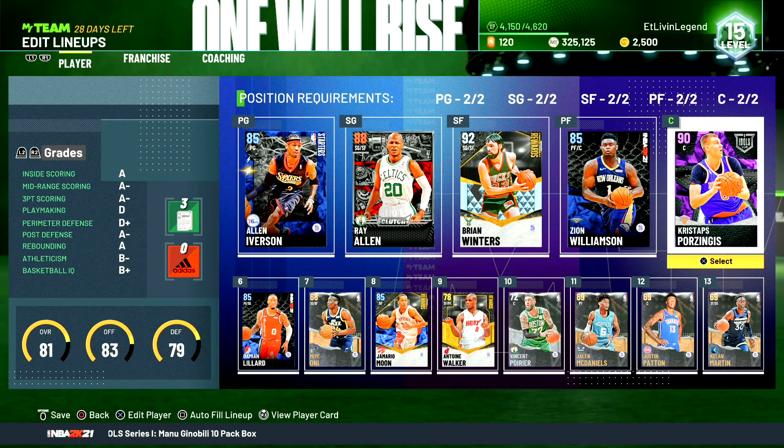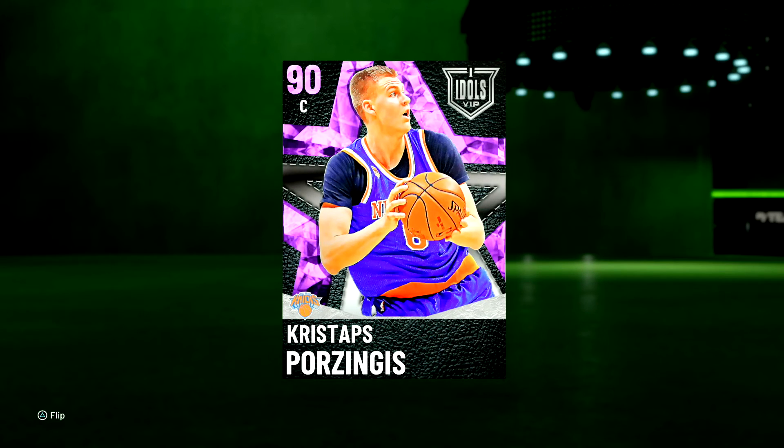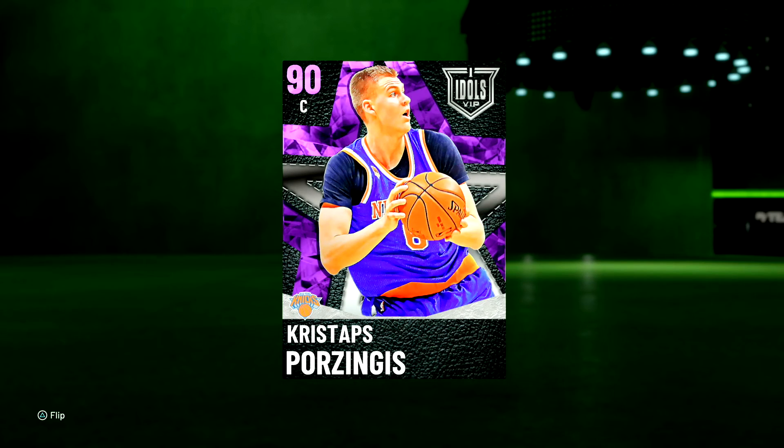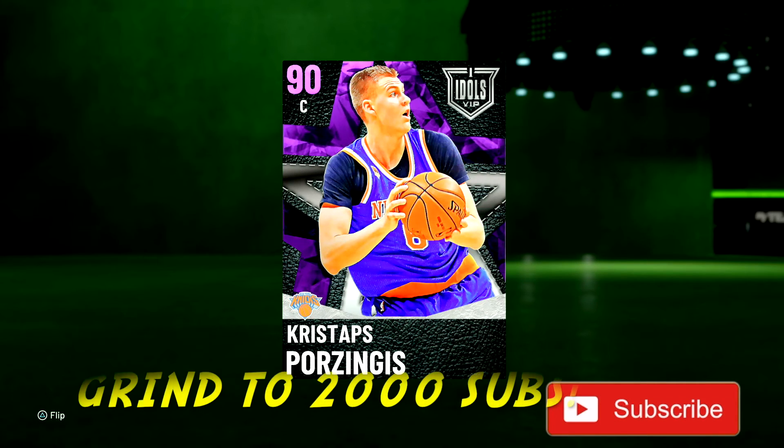What's good fellas, it's your boy EJT, we back got another NBA 2K21 MyTeam gameplay. We got Kristaps Porzingis right here, put him at the center position out of the Idols VIP packs they dropped today. We picked this man up for 61,000 MT, we're gonna go ahead and see how good he is. Kareem Abdul-Jabbar is an amethyst as well, but Porzingis might be able to stretch the floor a little bit better. If you're new to the channel hit the subscribe button, hit that like button, leave a comment down below.